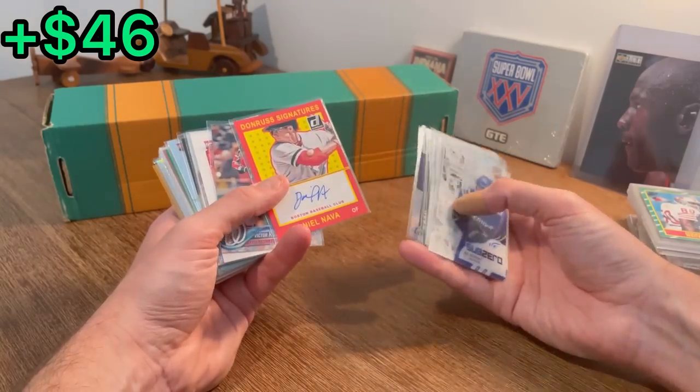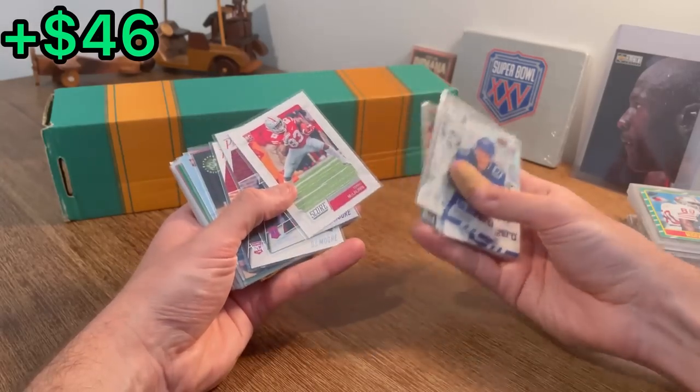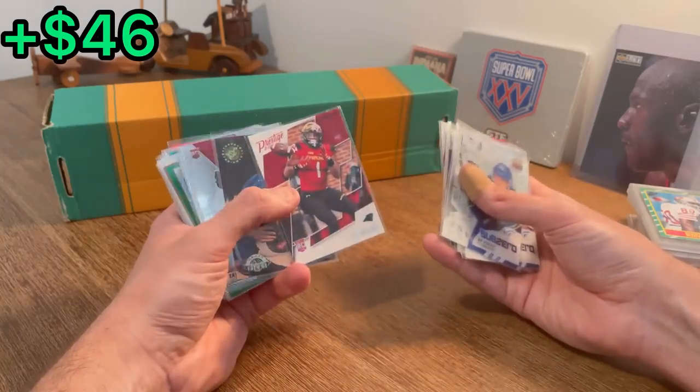Oh, there we go — another auto. Daniel Nava. Robles, Terry McClure rookie card. Oh, there we go — Extra Points DJ Moore. We'll do this. DJ Moore rookie card is the next Easter egg. Good luck.